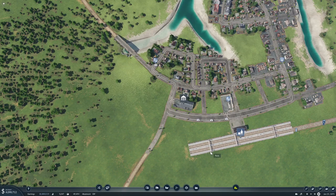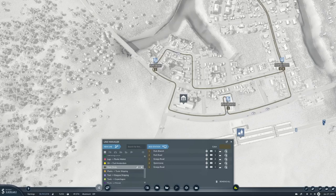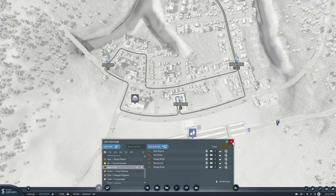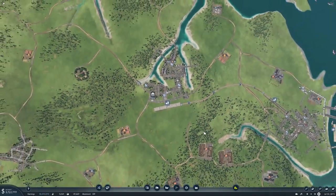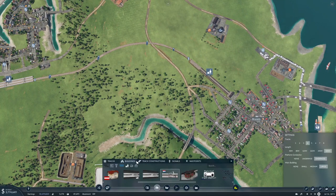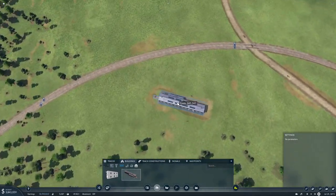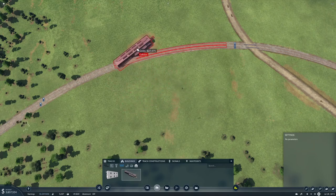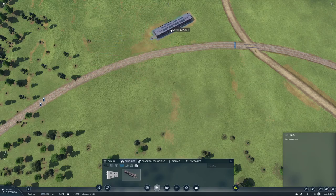So this is good. What does it look like? Okay. There are already passengers waiting. Then we need a train depot which we can put kind of sort of there-ish, maybe.